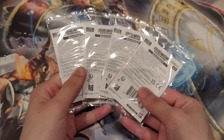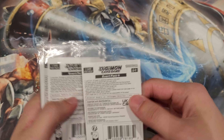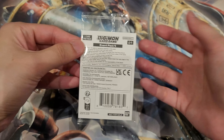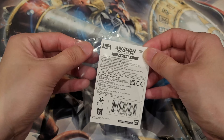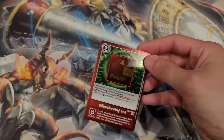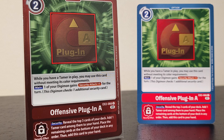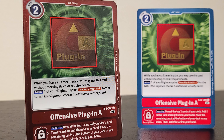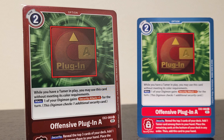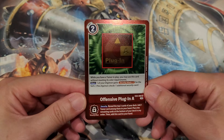Now we do have some Event Pack 4s, which are brand new. One card per pack, and they've gone back to the clear pack style so people can see what card it is. I'm trying to collect one of each. Right off the bat we get Offensive Plug-In — while you have a tamer in play you can use this card without meeting color requirements, and your main digimon gets Security +1. I like the full red border design; it looks really slick.